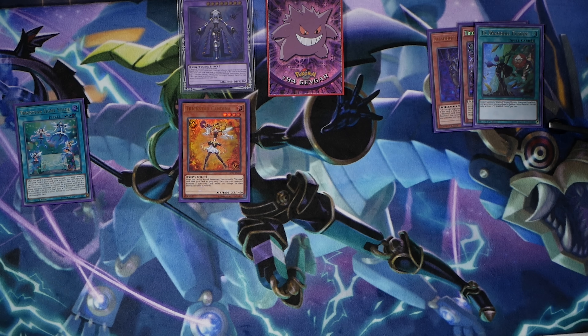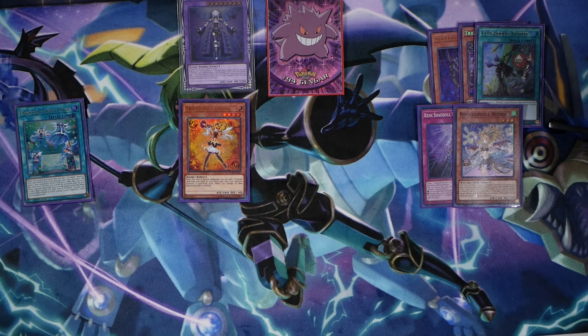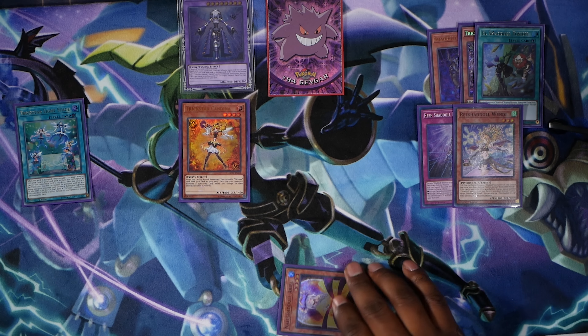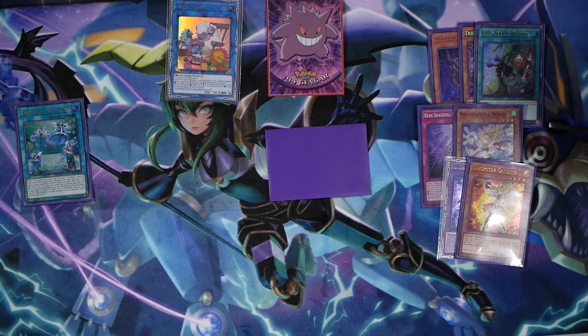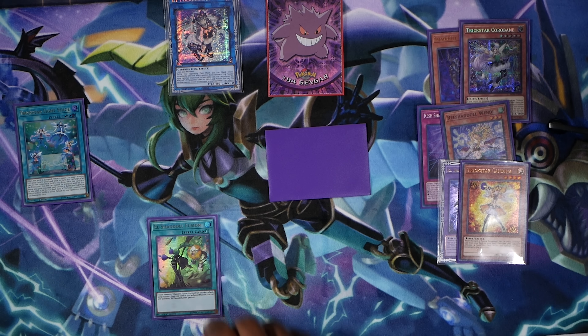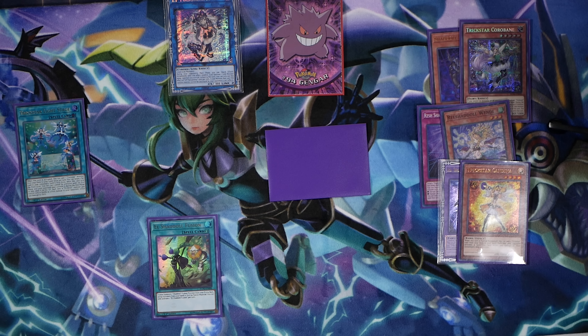Use the effect of Squamata and Construct. Construct will send a Rest Shadal Incarnation, and Squamata will send the Rest Shadal Windy. Doesn't matter which order you do it in, but the effect of Windy will be able to special summon a Mel Shadal Ariel. Now we're going to continue off with our Link Summon — we'll use Construct and Candina to summon our IP Masquerena. It will trigger the effect of our Construct, and we're going to add our El Shadal Fusion back into our hand, which makes this combo entirely self-contained.